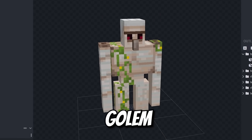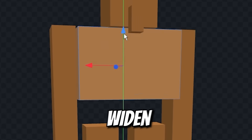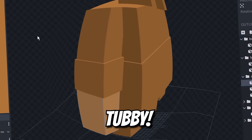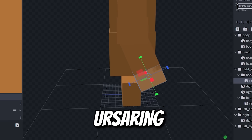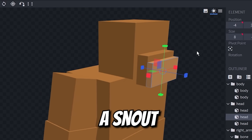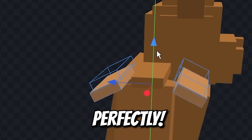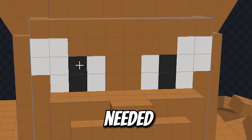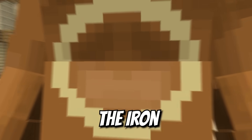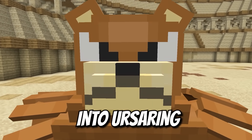We'll use this iron golem and make Ursaring. First off, we could just start with the fur brown. Widen this golem core to make it far more pudgy. Thicken up these arms to match Ursaring. Attach the sharp claws. Yank out a snout right here. I definitely need to match the shoulders exactly perfectly. A couple eye sockets are needed, and of course we can't miss Ursaring's belly. The iron golem has absolutely disappeared into Ursaring.